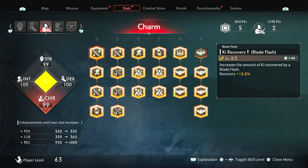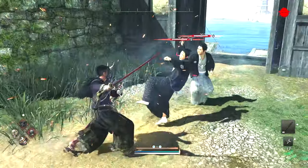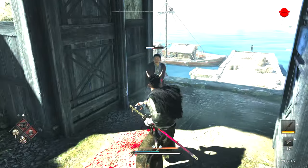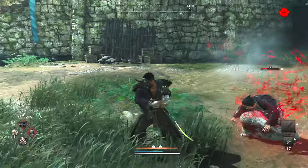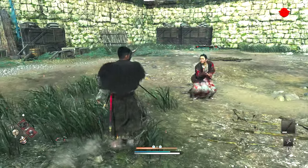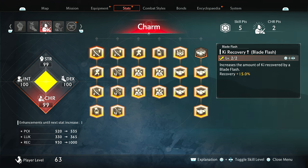Now let's get into the technical stuff. We need to understand how Ki recovery works, also known as Blade Flash. I'll pick up these two enemies here. Pay attention to my Ki - I'm going to attack randomly, then when I press R1 after attacking, I recover a lot of Ki because of the blood accumulated on my weapon prior. The more you hit and the more blood you have on your weapon, the more Ki you'll recover. That's Blade Flash.